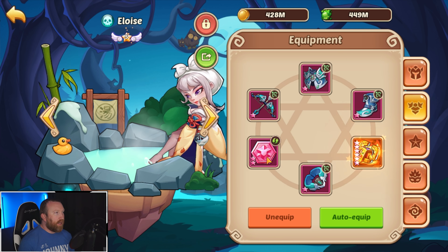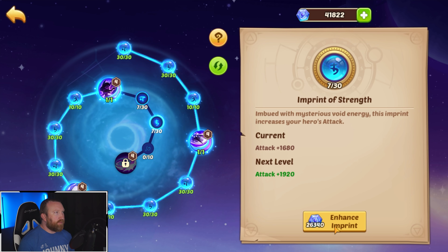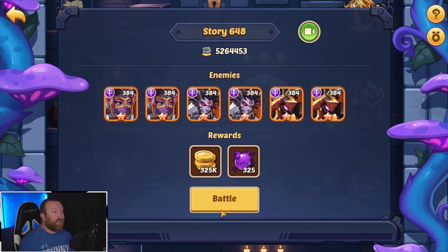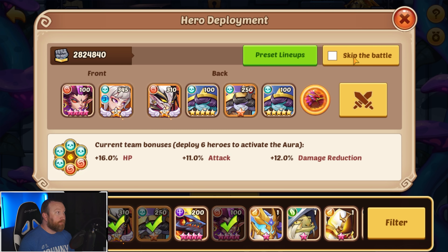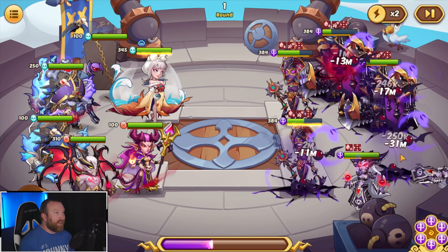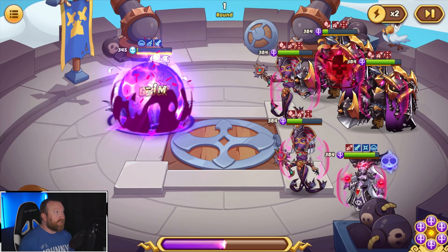What's up guys, Barry Gaming here back with some more free-to-play action in Idle Heroes. Today we're on the free-to-play account and we're not really touching the Easter event yet — I might speed run that later. The one big thing I really want to get done is our Eloise is really strong, carrying our team very well, and we are so close to unlocking Tower of Dream this weekend. We only have three stages left until 650.